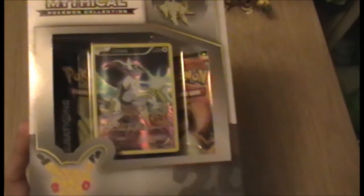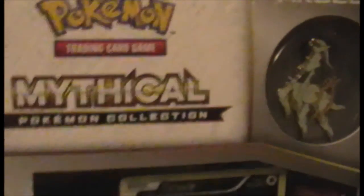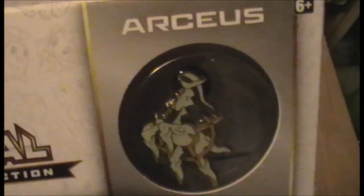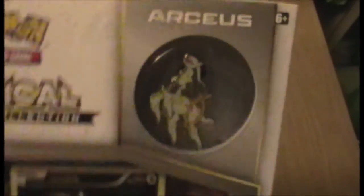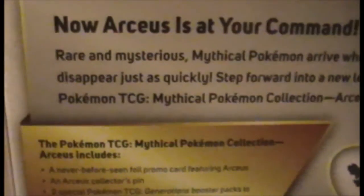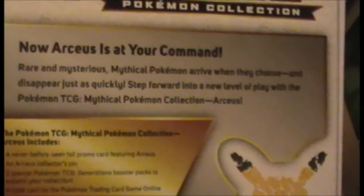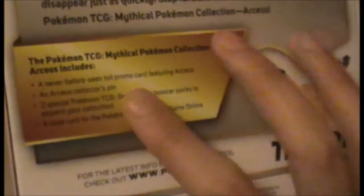Hello and welcome to another episode of Polk Openings. This time it's for the Arceus Mythical Collection Box, as you can see because it says Arceus, and also on the side — there it is, yes, in white. On the back, as usual, it doesn't really say much; it kind of describes all of them and just adds Arceus on the bottom.